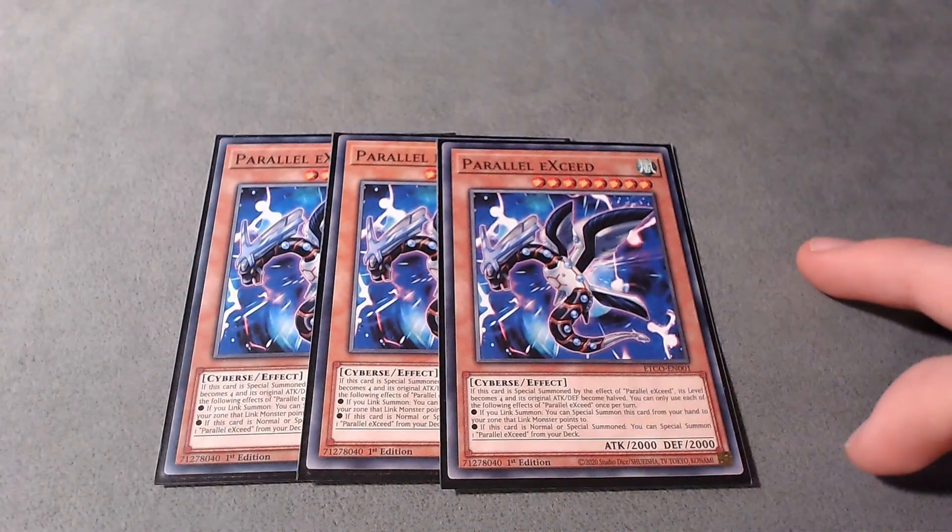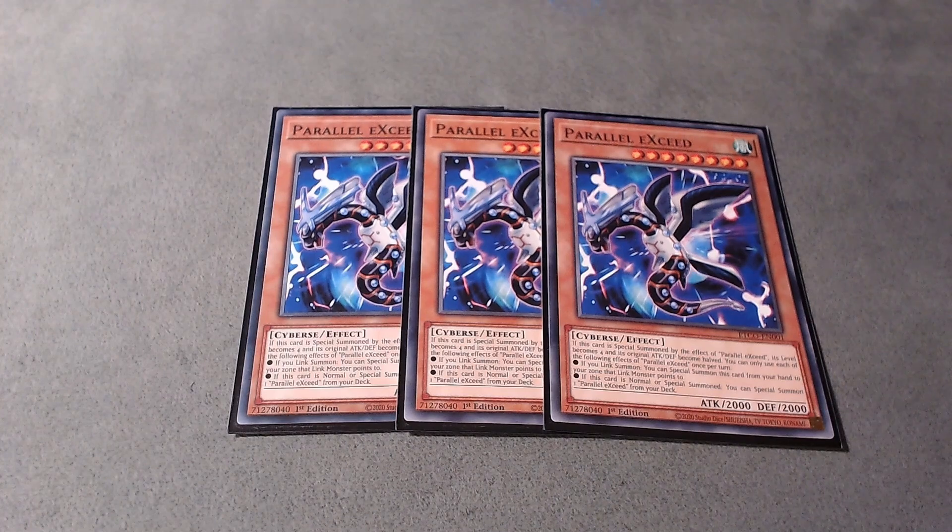I play three copies of Parallel Xe. If you open any Prankid plus this you get the entire combo plus Dweller, and you can also chain block your Prankids with this card to ensure they resolve.